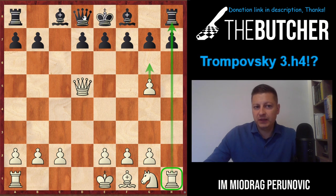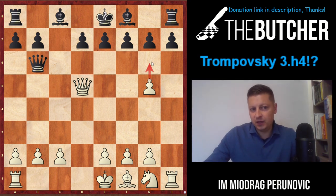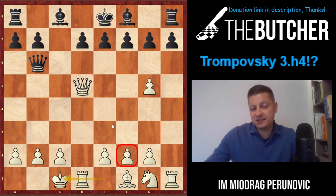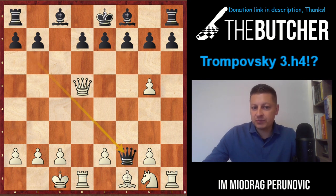Most players in the past captured on g5: hxg5, which I always enjoy. Now you threaten the very nasty g6, so most Black players went Qb6 - a logical move preventing g6, which is one of the highlights of this opening, and also threatening the pawn on b2. When you castle long, you sacrifice the pawn on f2 and don't care about it - that's a specialty of this line.